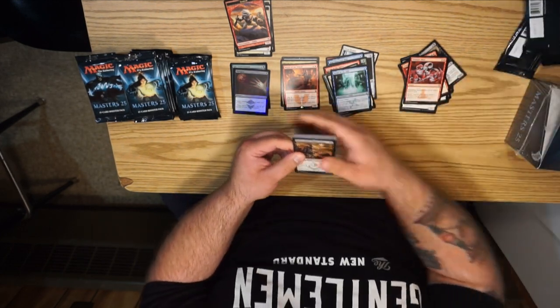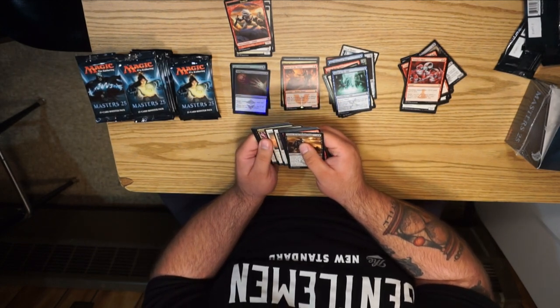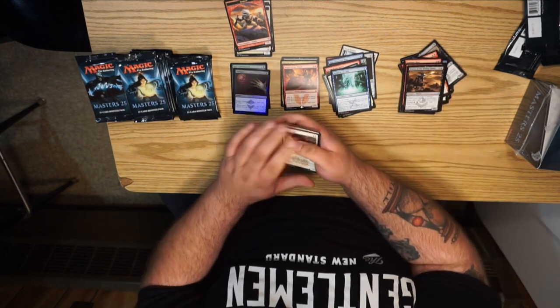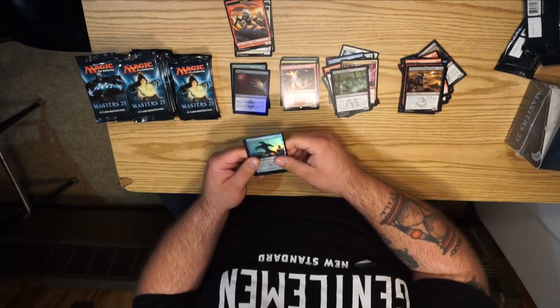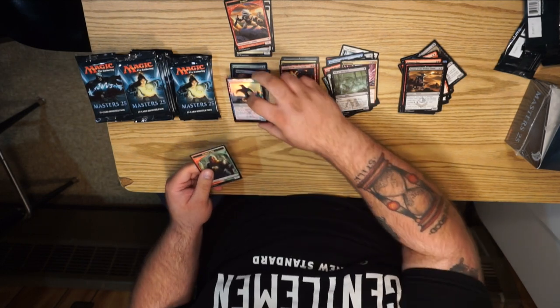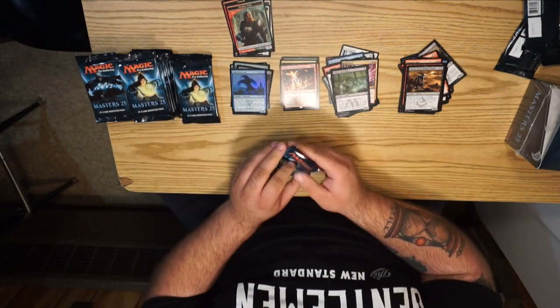This pack was a little difficult to open — hopefully that's some good luck. Commons: we have Angelic Page, Lightning Will-o'-the-Wisps, and Eidolon of the Great Revel — that's really good. We got excited for nothing though — Brine Elemental. But we got the Stang Twin! Hopefully we get the Stang somewhere else in this box.